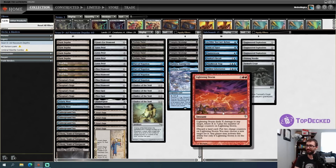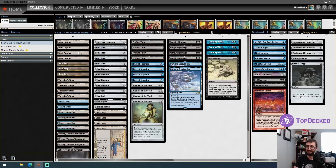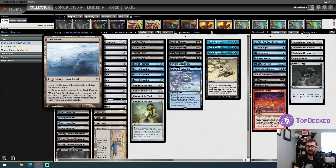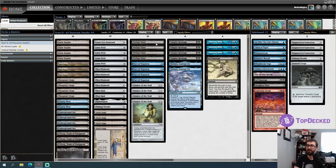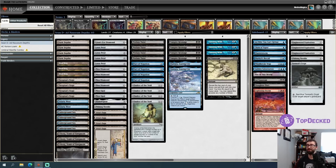Once you cast Ad Nauseum, you use your artifact mana to cast a Cunning Wish, which gets you Lightning Storm. Lightning Storm deals X damage to any target where X is three plus the number of charge counters on it, and you can discard a land card to put two charge counters on it and choose a new target. Our plan A is normally to assemble Dark Depths with either Thespian's Stage or Vampire Hexmage to produce a 20/20 Marit Lage token.